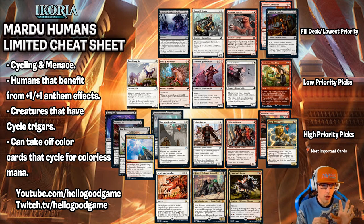I think Savai Thundermane beats Draineth Stinger, and I think Sanctuary Lockdown beats Bastion of Remembrance. But again, it's the same thing — if there's no Sanctuary Lockdown in the pick and there is a Bastion of Remembrance, you should take the Bastion of Remembrance. But if there's both of them, I think you should take Sanctuary Lockdown first.